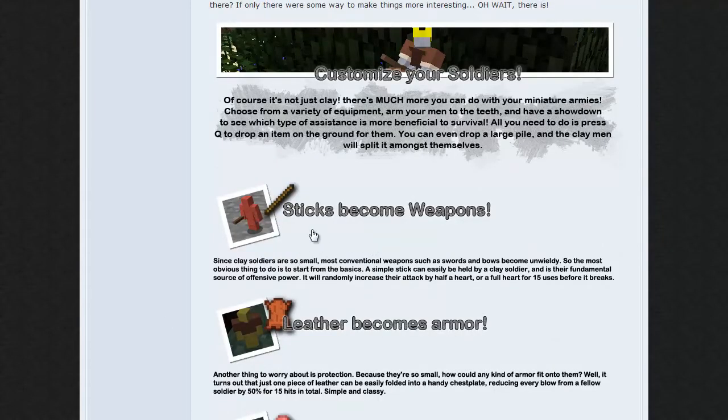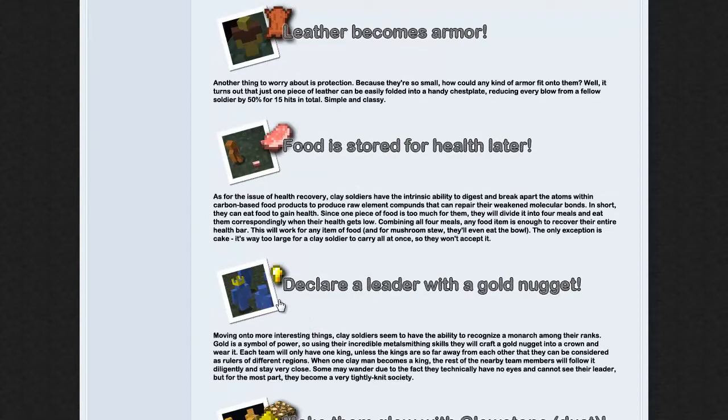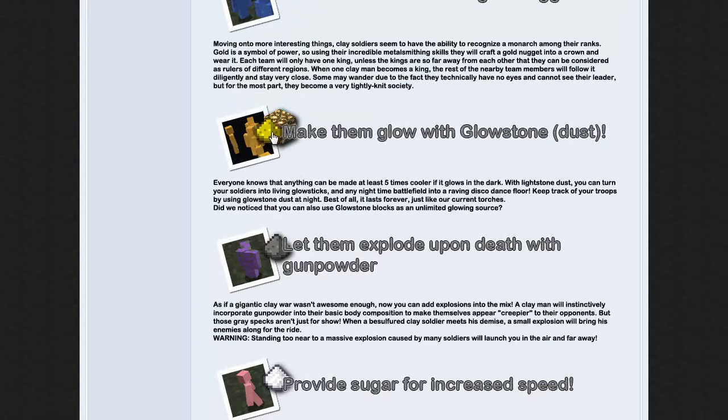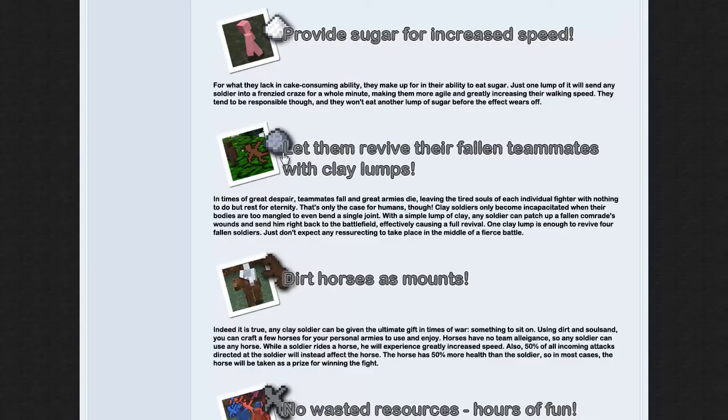You can make a leader with a gold nugget. You can make them glow — you can only use the dust apparently. They explode upon death with gunpowder. If you give them sugar they'll run really really fast, like they're zooming everywhere. If a soldier has clay he can resurrect another soldier next to him. I've already shown you the dirt horses — they don't waste any resources, so when they die you can pick up the body and plant it again.